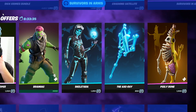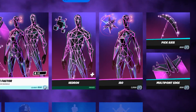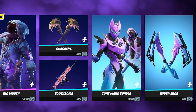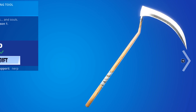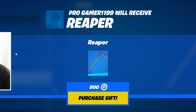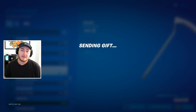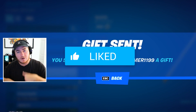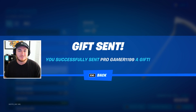We have a bunch of the Halloween skins coming out — the Gold Trooper returning, Peely Bone, the new Skeletra skin. But one thing that just came back in the shop yesterday that is a classic OG is the Reaper harvesting tool that came out back in Season 1. So I'll be sending this as today's gift to ProGamer1199 — shout out to you for supporting the channel. If you want to receive a gift in a future video, drop a like, subscribe with notifications on, and leave your epic username down below.